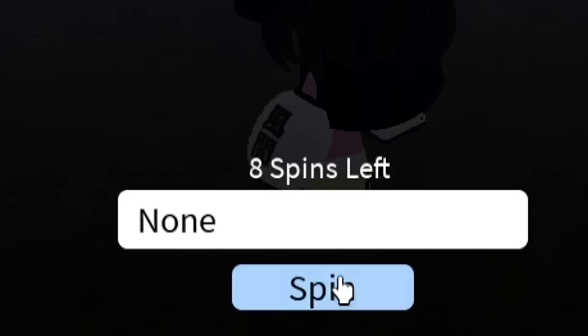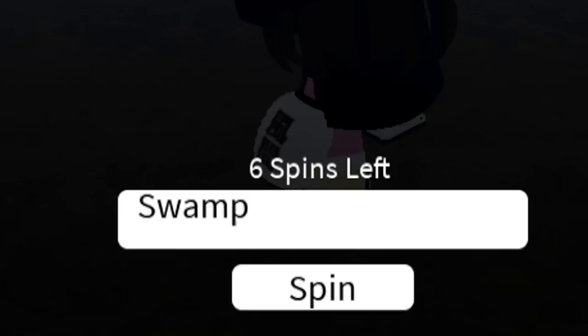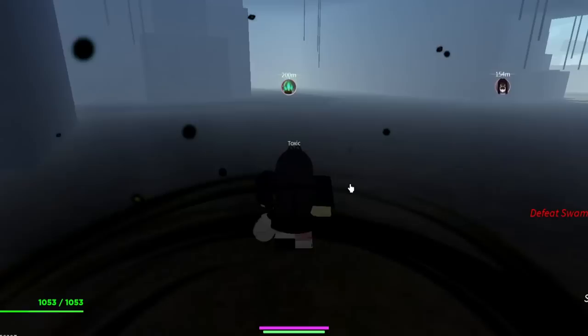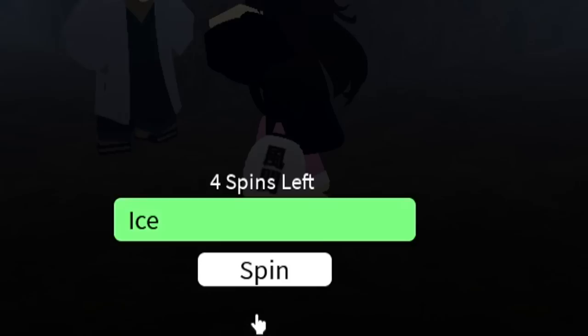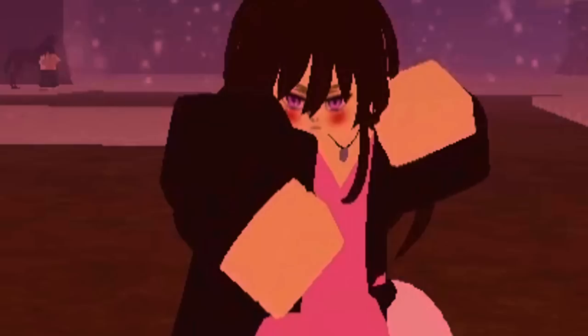First things first, we need to re-roll our demon art. I currently have Blood and I need to get Ice, with only eight spins left. I got Dream and I'm not even sure if I can get Ice. Come on, please be Ice! Swamp — okay, this is actually good, but I need Ice. And... oh no way, I got Ice! No freaking way, we got it!